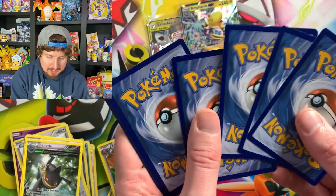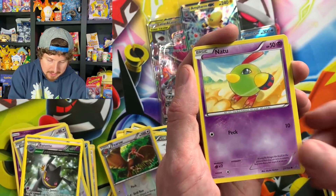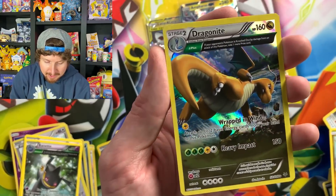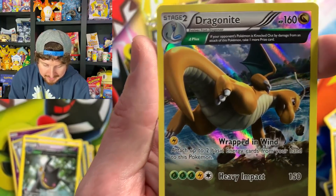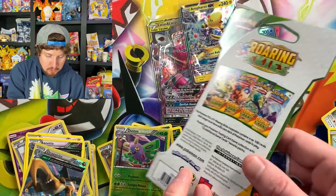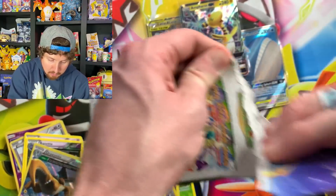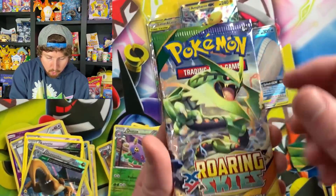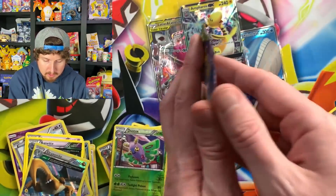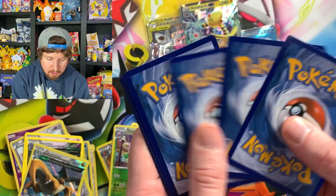Second to last booster pack — you can go back and watch some older opening videos from years ago right here on this channel. We got a Dustox and a hollow rare Dragonite. Beautiful, beautiful Dragonite artwork — absolutely love that. There's the code card. One booster pack left. I can't believe we found cardboard-sleeved Roaring Skies booster packs. Also, don't forget to go to my Instagram about that box break — as long as everything goes according to plan, it will be taking place tomorrow live at 3 PM Eastern Standard Time. Hit your notification bell icon so you do not miss it.